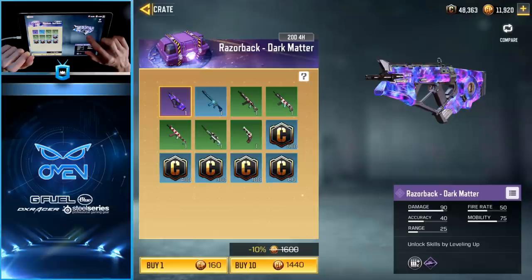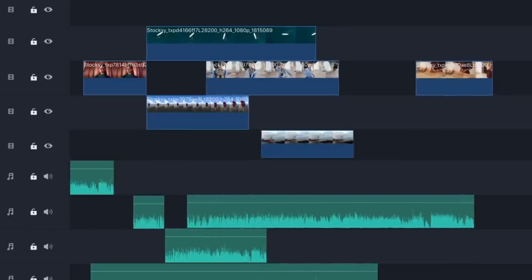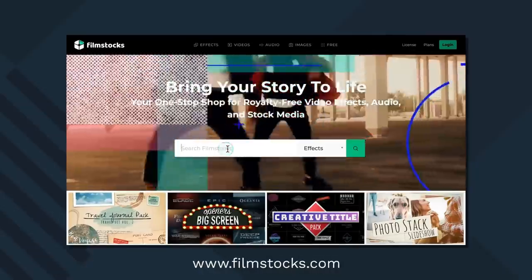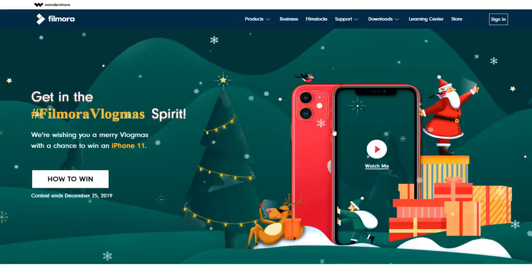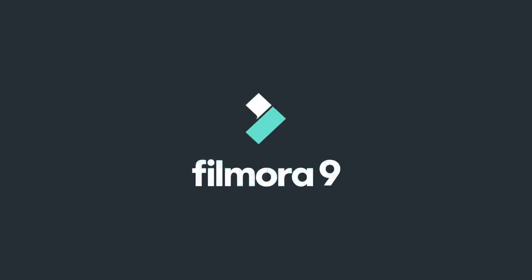I want to give a huge shout out to Wondershare Filmora 9 for sponsoring today's video. Filmora 9 is one of the best affordable video editing programs on the market. If you're looking for a beginner-friendly editor, this is perfect for you. It has an intuitive interface which makes it super easy to learn and use. I'm actually using it to edit this video right now. One of the best things about Filmora 9 is its built-in copyright-free audio tracks, pictures, effects, and so much more. Filmora 9 is currently hosting a contest to submit your own Christmas videos to win an iPhone 11.